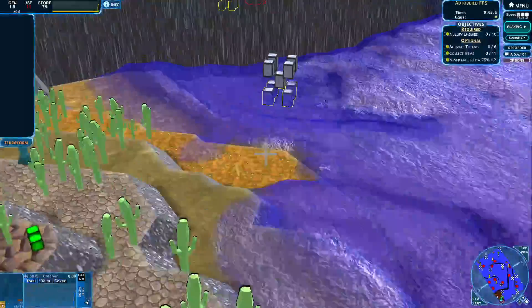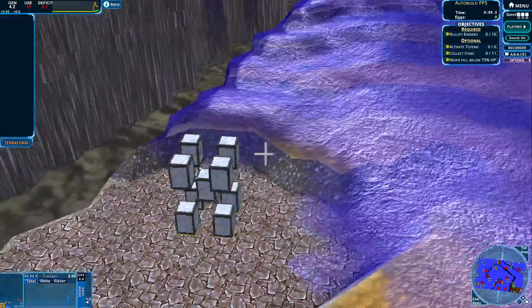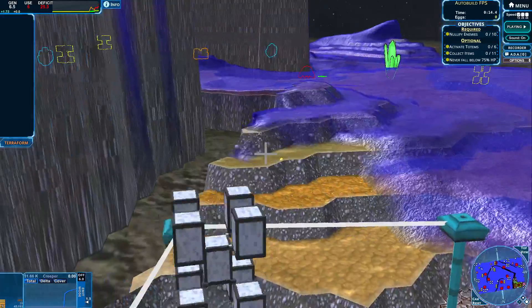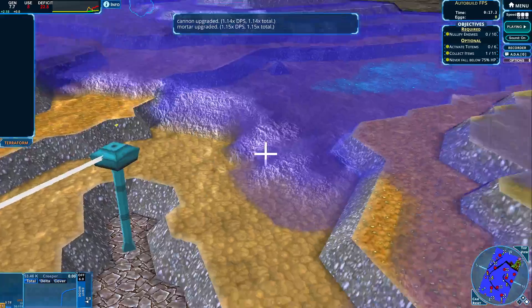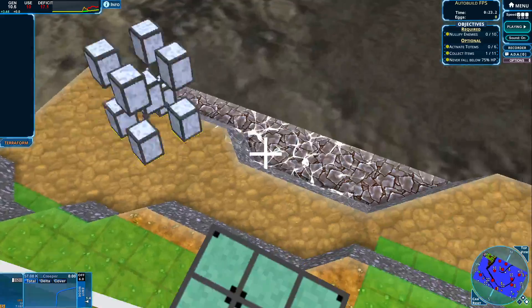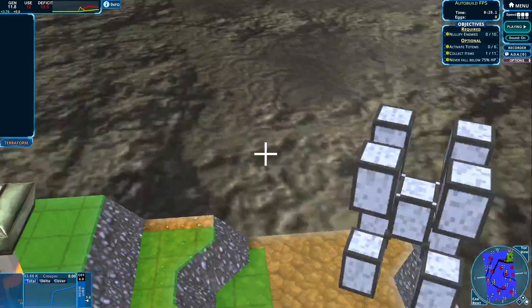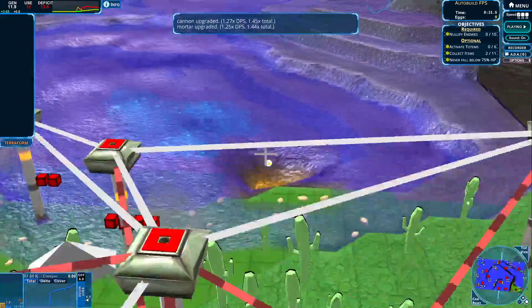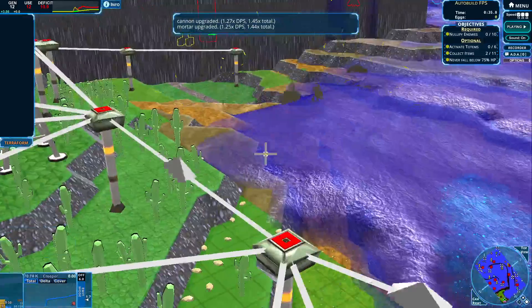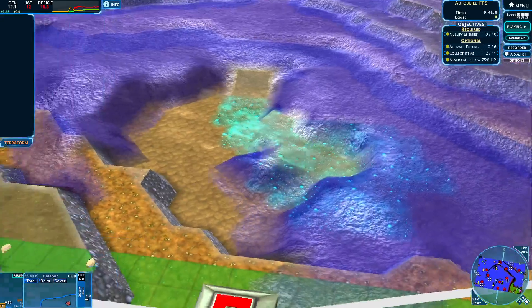We start somewhere around here. Let's get this item for ourselves. Cannon upgraded and mortar upgraded. Let's clear this side as well. Cannon upgraded and mortar upgraded as well. So we're getting somewhere. Let's keep on clearing this one up.